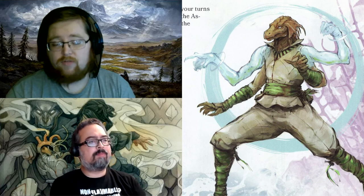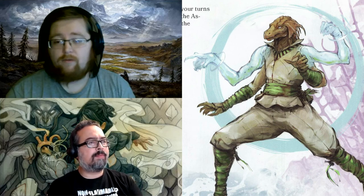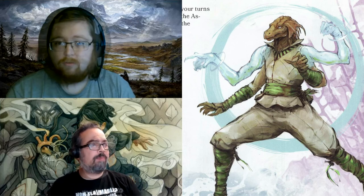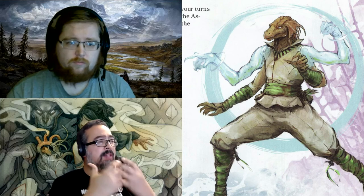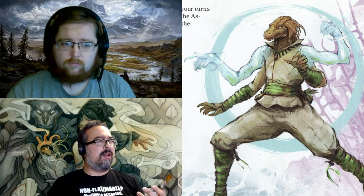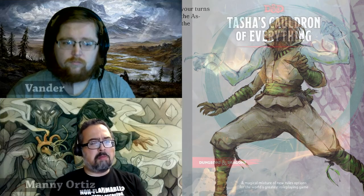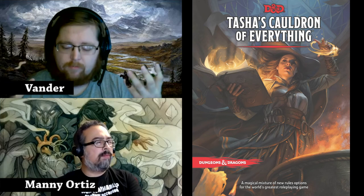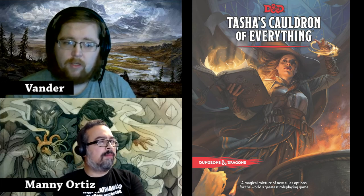Arms of the Astral Self also lets you use Wisdom in place of your Dexterity or Strength modifier for attacks and damage. So if you want to build that wizened monk without physical capabilities, you can pump Wisdom and still make it work really well. Visage of the Astral Self — the helmet portion — lets you see in darkness (non-magical), gives you advantage on Wisdom and Charisma checks, and lets a creature within 60 feet hear you speak. Then the Body of the Astral Self enhances the arms further, building toward a nearly full astral visage attached to your body as you fight.